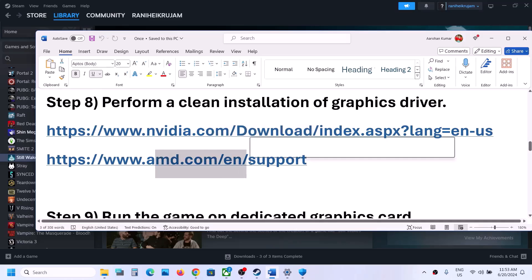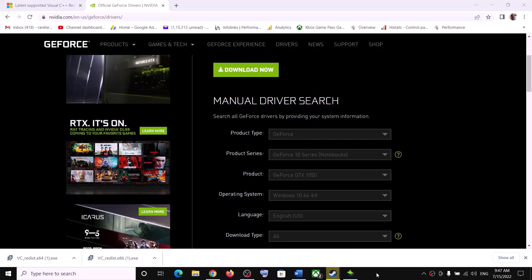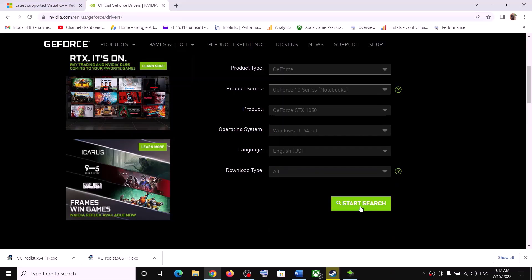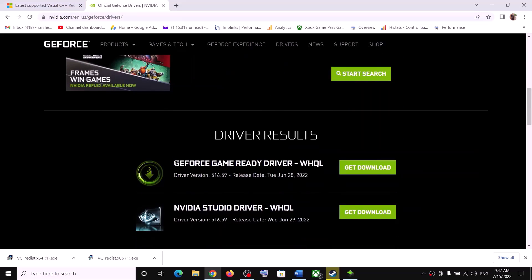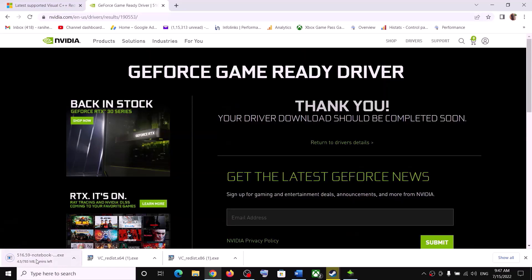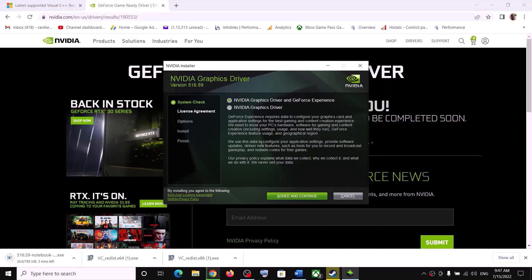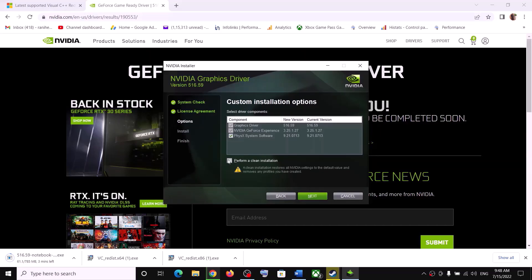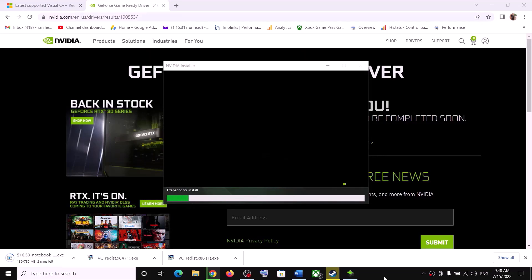The next step is to perform a clean installation of your graphics driver. If you have an Nvidia card, go to the Nvidia website; if you have an AMD card, go to the AMD website. Select your graphics card and the correct operating system (Windows 10 or Windows 11), click Start Search, and download the latest GeForce Game Ready Driver. Run the .exe file, click Agree and Continue, check the Custom option, click Next, check Perform a Clean Installation, and click Next. Let the installation complete.